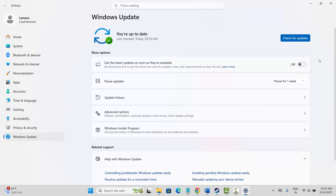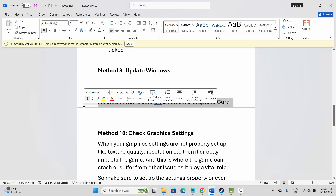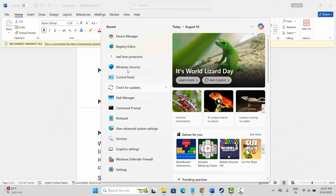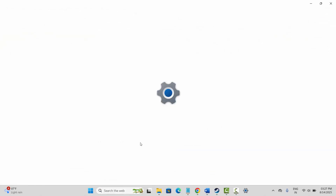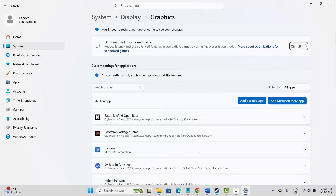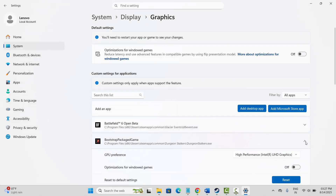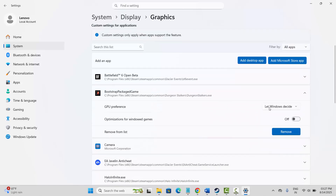The next solution is to run the game on a dedicated graphics card. Go to the search option and search for graphics settings. Check if your game is listed; if not, click on add desktop app and add your game. After adding it, select GPU preference and choose high performance — it defaults to let Windows decide — then try to launch the game and check if this works.